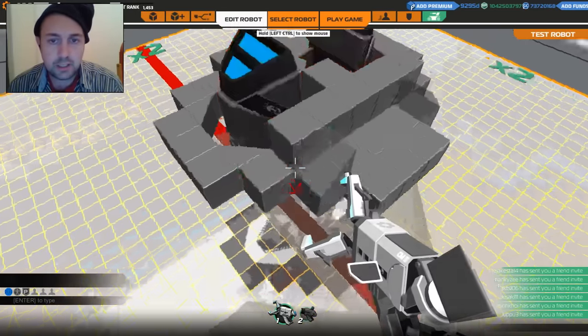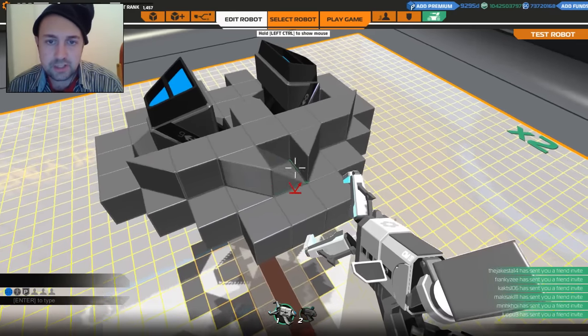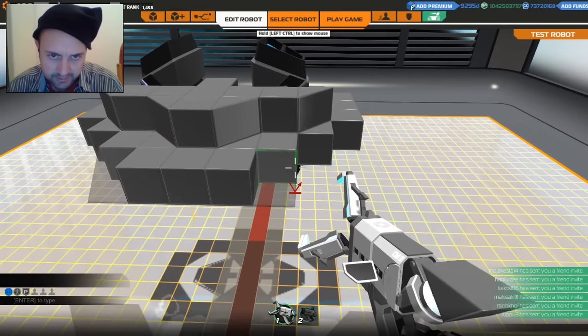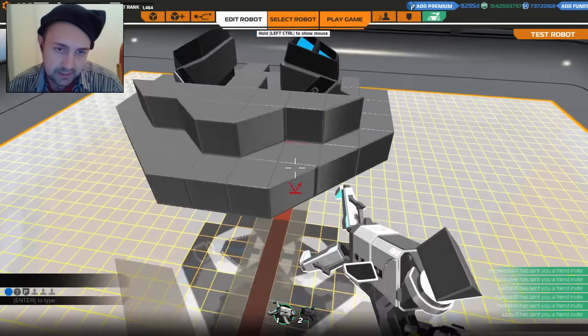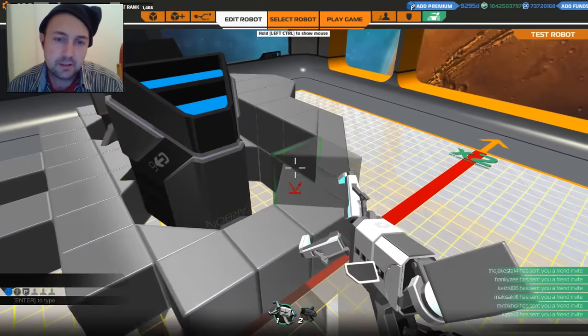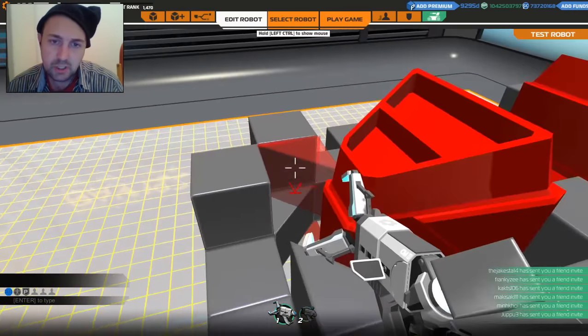Maybe this can be quite a boxy mech. There are a lot of Hawken mechs that have jump capability. Really, if you're going to make something that can jump significantly, you want it to be quite light. I assume you would. So let's do that.